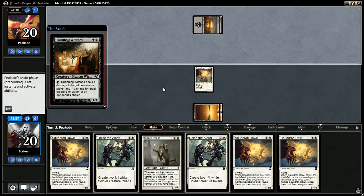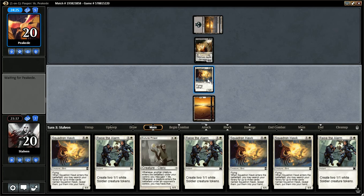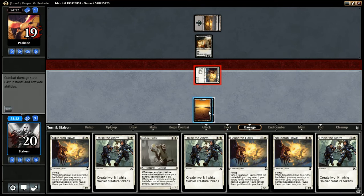Another Swamp for the opponent — Coombolge Witches. That's actually pretty good against me. I need my Luma Threadfield. Coombolge Witches is really good. We'll go ahead and attack here. I could play Raise the Alarm at the end of his turn, but I think I'm just going to go for the Flyers here.